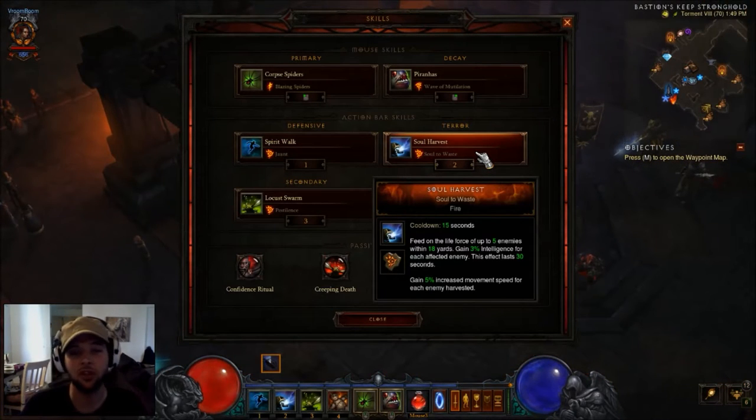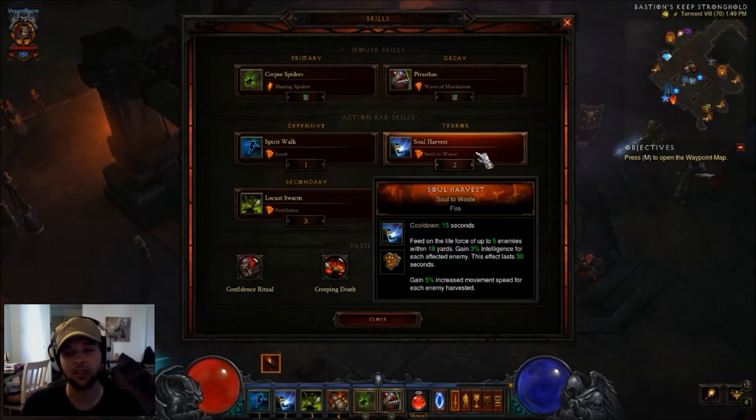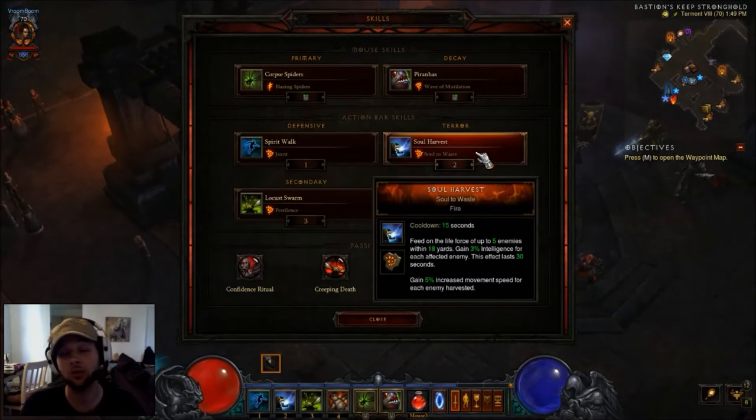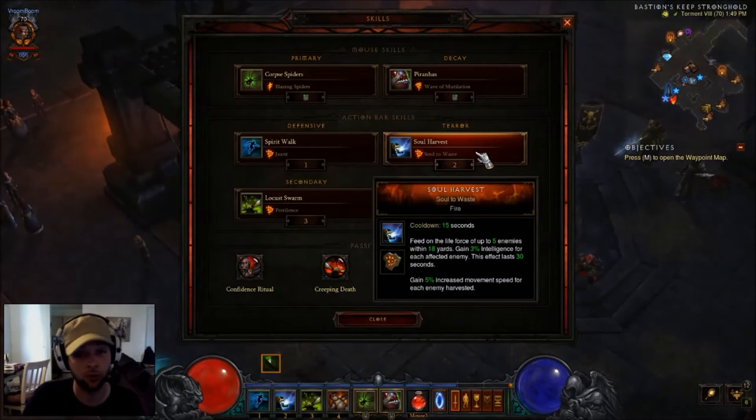On my two key I'm using Soul Harvest, Soul to Waste. This ability is not bad. It's going to increase your total intelligence, give you increased movement speed, and a little more damage because of the intelligence boost, as well as some all resist — so it's not bad at all for this build.